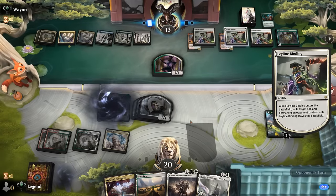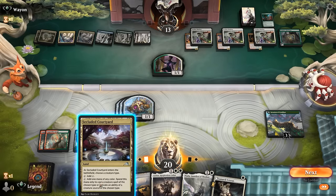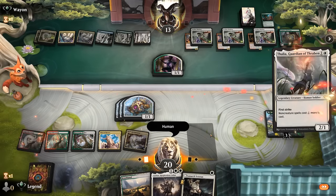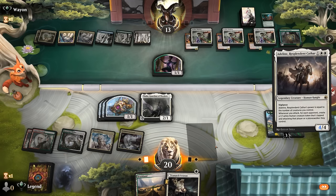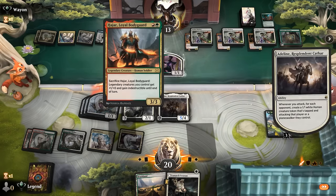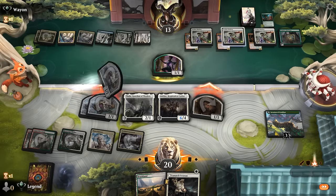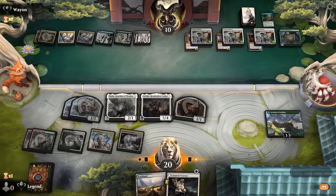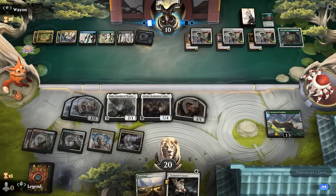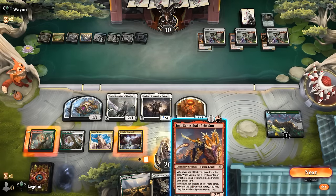Briefcase into Leyline Binding — pretty good. But then a double binding. Our opponent is down to one card in hand but they've got a Briefcase to refuel. Thalia into Adlin is still pretty solid. At least Bodyguard, Anim, and Partners can keep each other company on the opponent's side of the battlefield. They're gonna block, take three. Last turn they had a tap land so it's possible they have a seven drop in hand but just couldn't cast it. Opponent goes digging with Briefcase — excellent news.